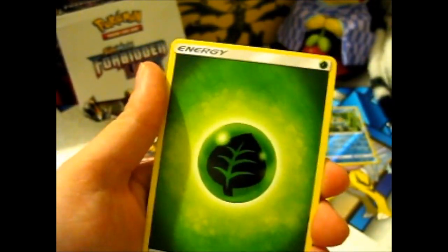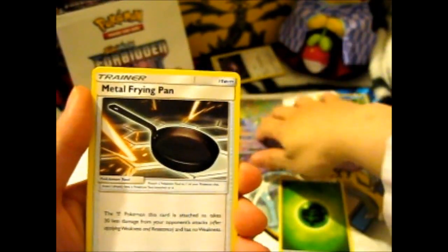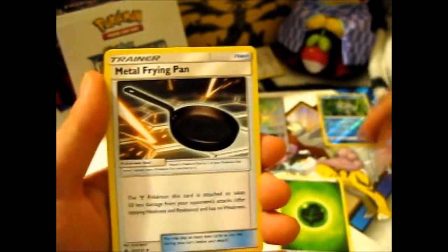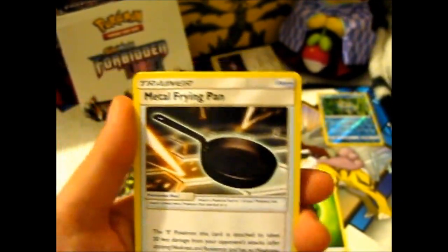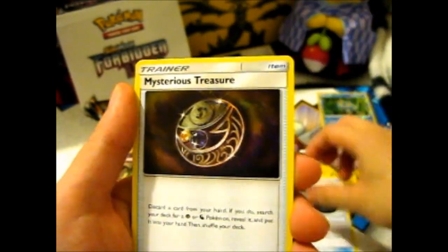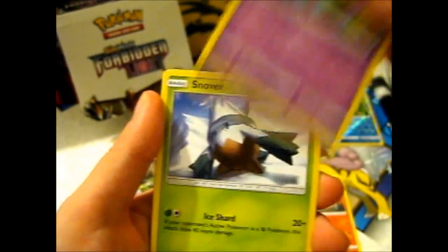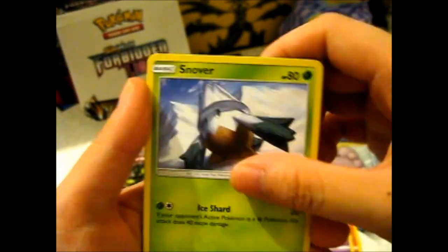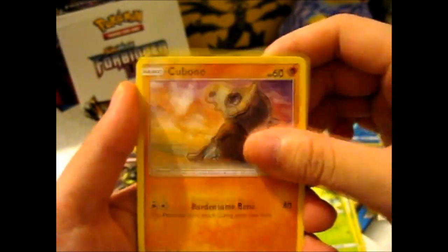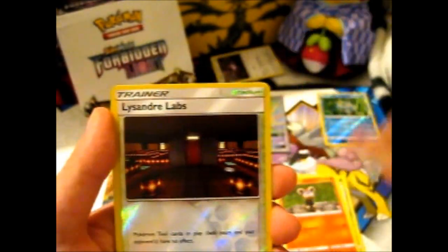Shout out to Unlisted Leaf for grass energy — probably making most people who watch his videos think they're called Unlisted Leaf energies because it's said so often. Awesome Frying Pan. Mysterious Treasure. Brayson. Unhealthy Seahorse. Snover. Shout out to Mixed Tour Reviews for a Scatterbug. Cubane. With the Lysander Labs reverse.